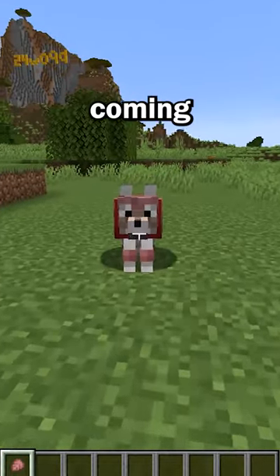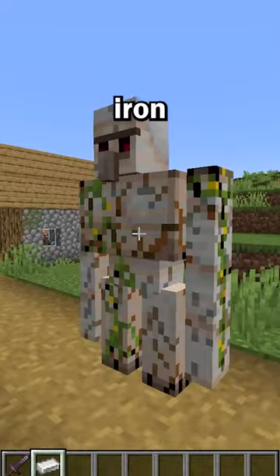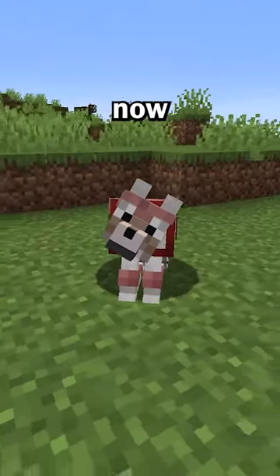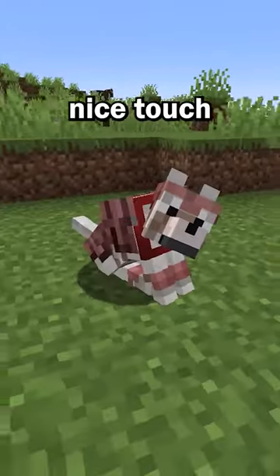Now, for the new updates coming to the armor: those include the ability to repair it with scutes, similar to iron golems when you put iron ingots on them. The armor also now shows signs of increased breakage as durability goes down, which is a nice touch.